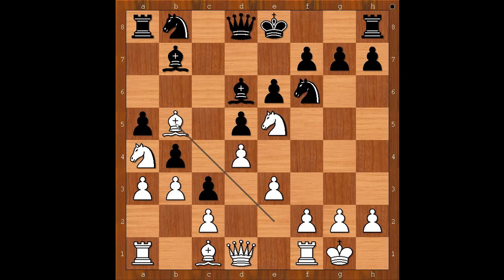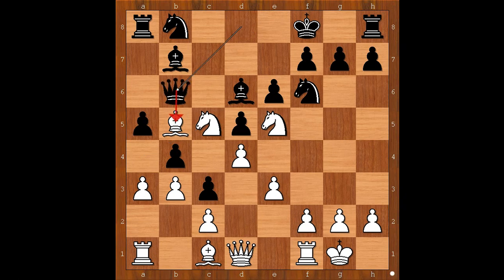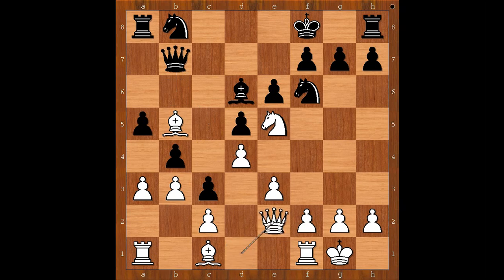Back to our game: king to f8, losing the castling rights. Nc5, queen to b6, knight takes on b7, queen takes on b7, queen to e2 defending the bishop on b5. Giri played g6 intending king to g7. White to move — what is the best move for white in this position? What would you do?